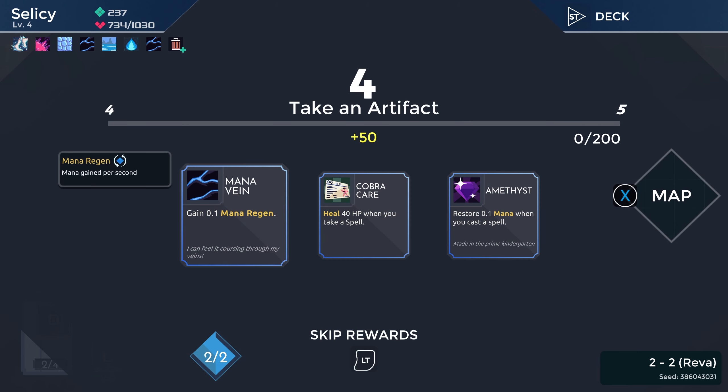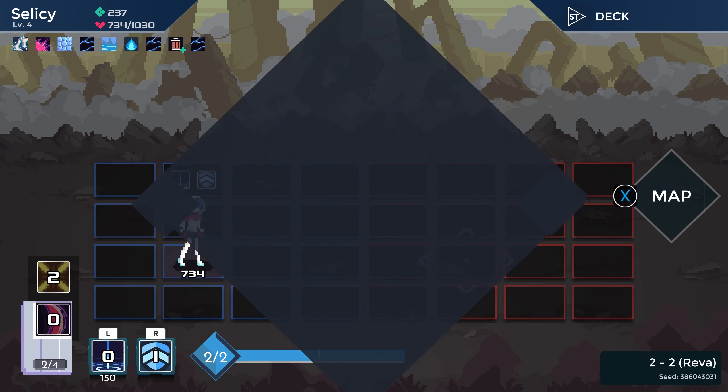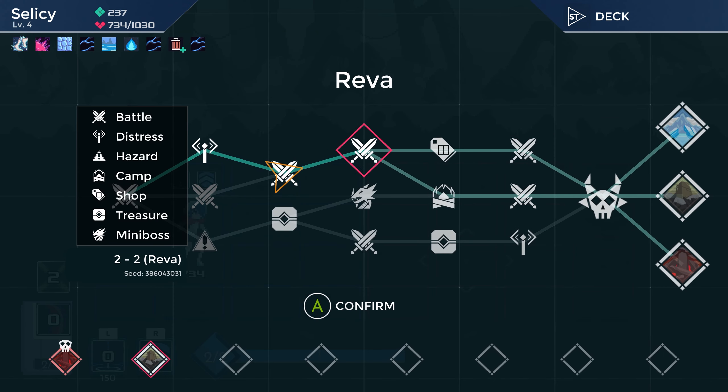More mana regen. Cobra care — we're planning on trying this world's smallest deck thing, so healing when we take a spell doesn't really help us a whole lot. Just give me more mana regen. Just give me all the mana regen. I'm good with it.